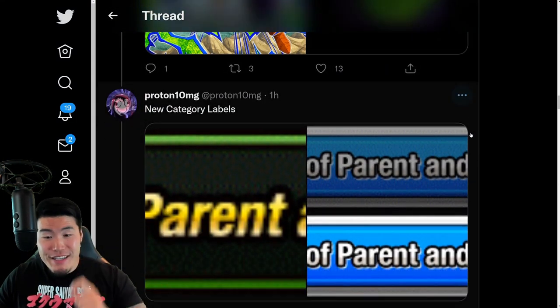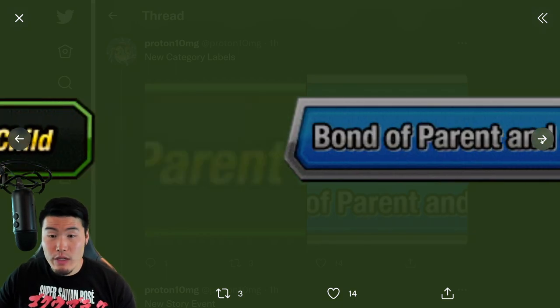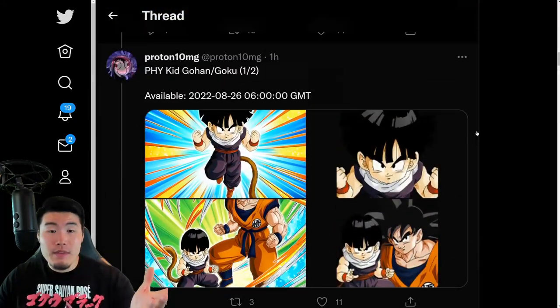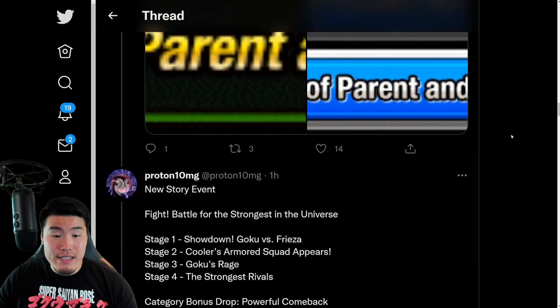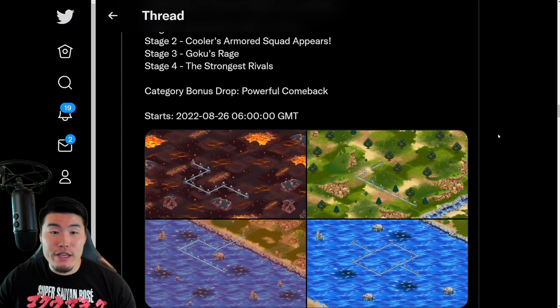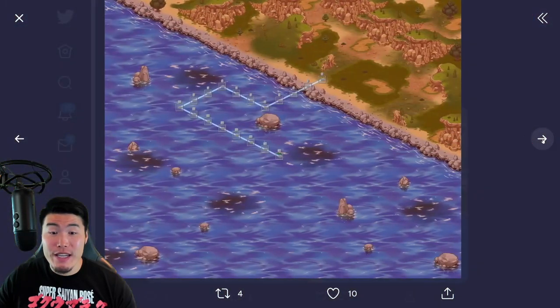Let's move on to the next thing here, which is some labels for the Bond of Parent and Child category, which I'm assuming that the new free-to-play Goku and Gohan will be leading. So that's probably why they added it to global as well with this data download. And then we have the stages for the new story event — stages 1, 2, 3, and 4.